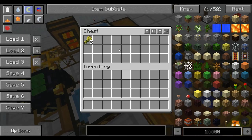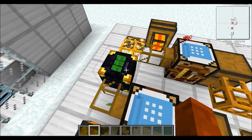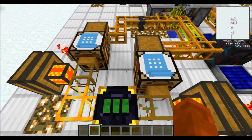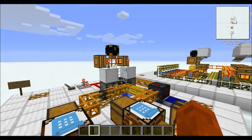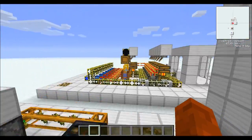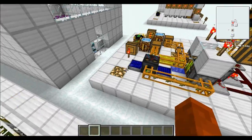Basically the wheat goes into this chest here, which is then turned into plant balls, which go into the sender chest. You don't need the sender chest — the only reason it's here is for ease of creating the machines in different places.